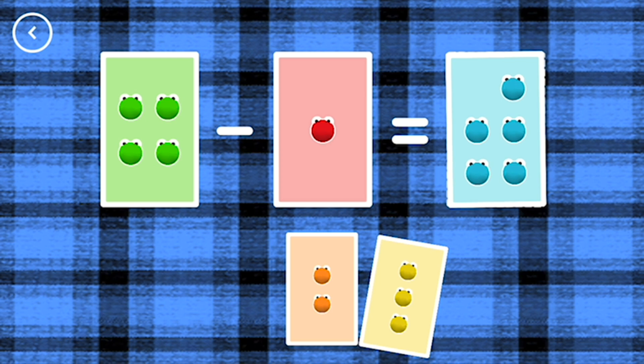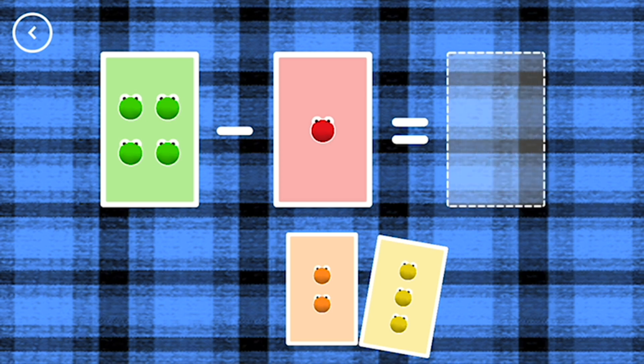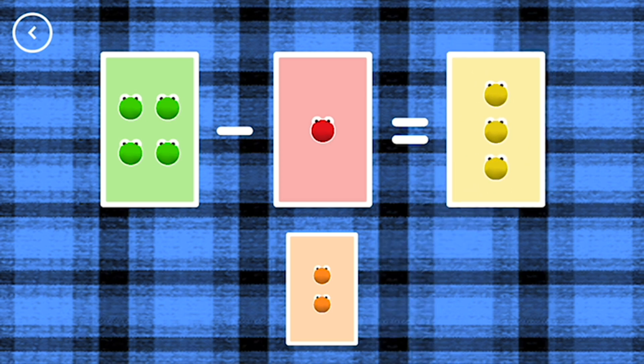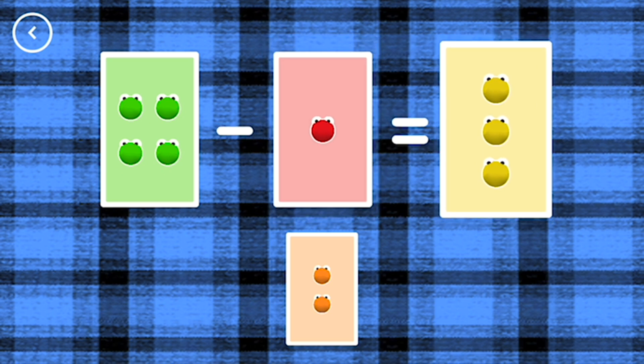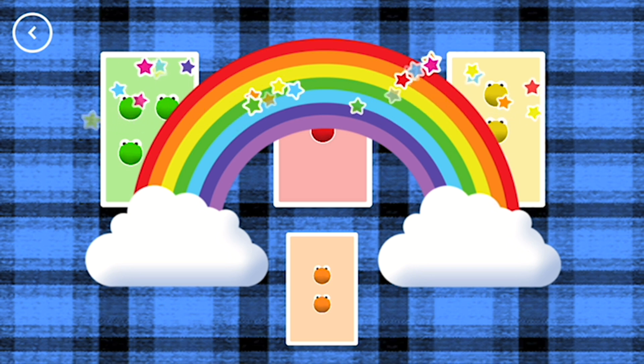5, not this time. 3, 4, minus 1, equals 3. That's the correct answer.